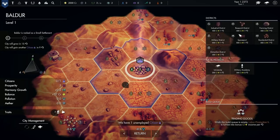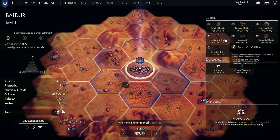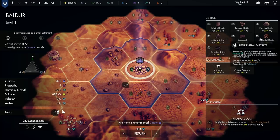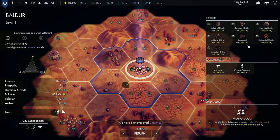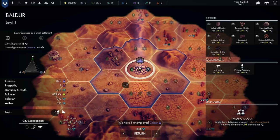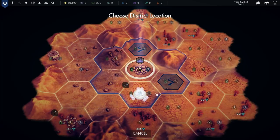Forests provide natural reductions to pollution, while districts we build can add to it. Over time, your city will grow and level up on its own once it reaches a certain amount of harmony. As a city levels up, its border will expand, and reaching specific levels will increase the city's rank, and with it the population of citizens and strength of defense. To start with, we've got one citizen and they're unemployed, so let's give them something to do.